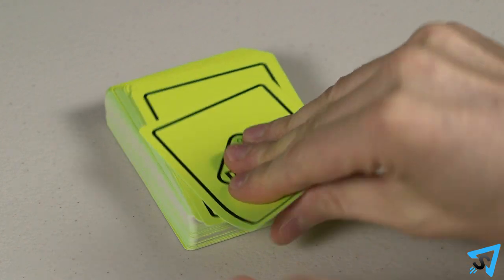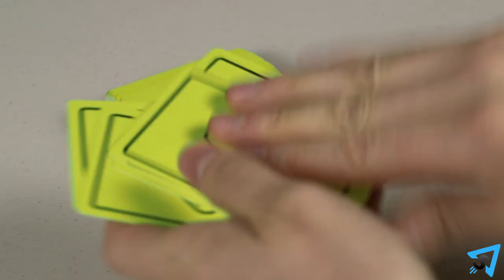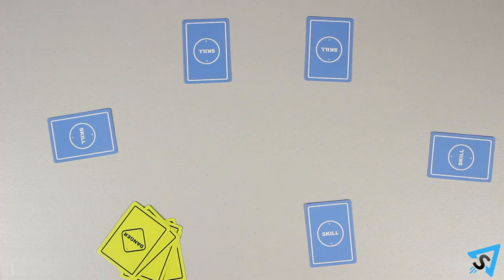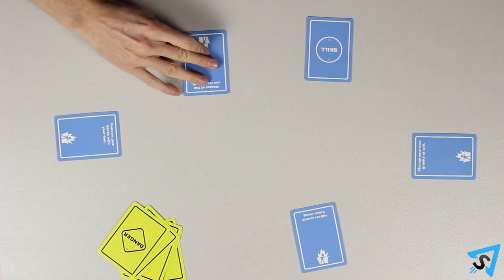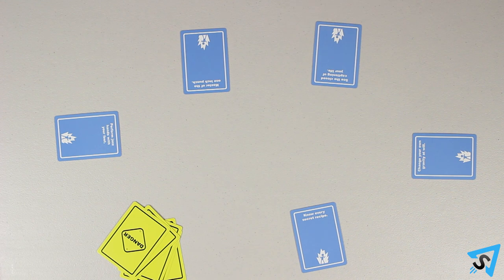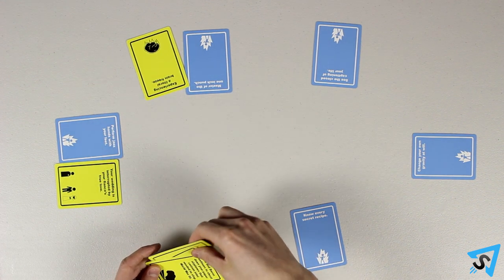The villain draws one danger card for each hero that is playing. Each hero picks a skill and places it face down on the table. When every hero has done this, reveal all the skills by flipping them face up. Next, the villain places a danger card from his hand, face up, in front of each of the heroes.